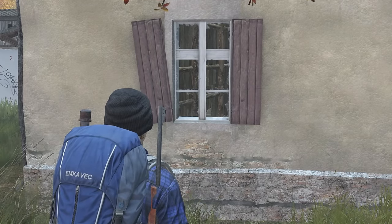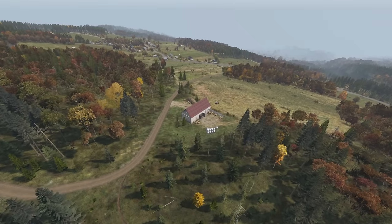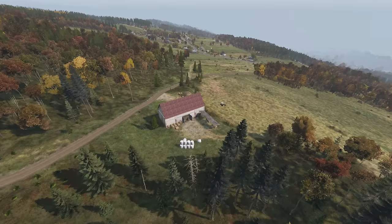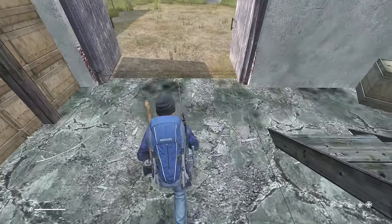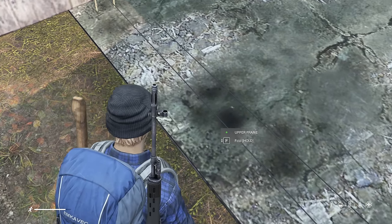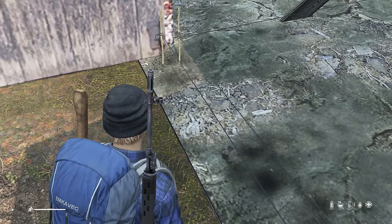Alright, thanks for hanging in there with me, let's get into building some bases. Starting off, we have the three floor barn with a red roof. This base can be locked up with two gates, but to make it truly secure, you can add part of a watchtower to each side. I'll show you exactly what I mean.